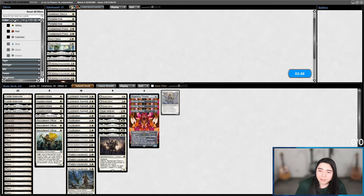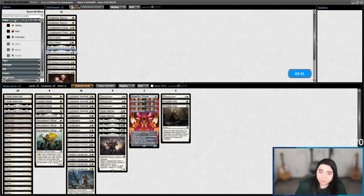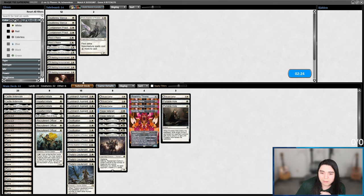For the sideboard against Spirits: bring in another Brutal Cathar and Portable Holes. Raiden's a good blocker as a 2/3 flyer but I don't think I'll bring it in. Thalia doesn't really stop anything in particular here — if anything it only slows us down. It could slow down Collected Company, but I'll cut one Thalia, one Siege Veteran, and one Recruitment Officer.